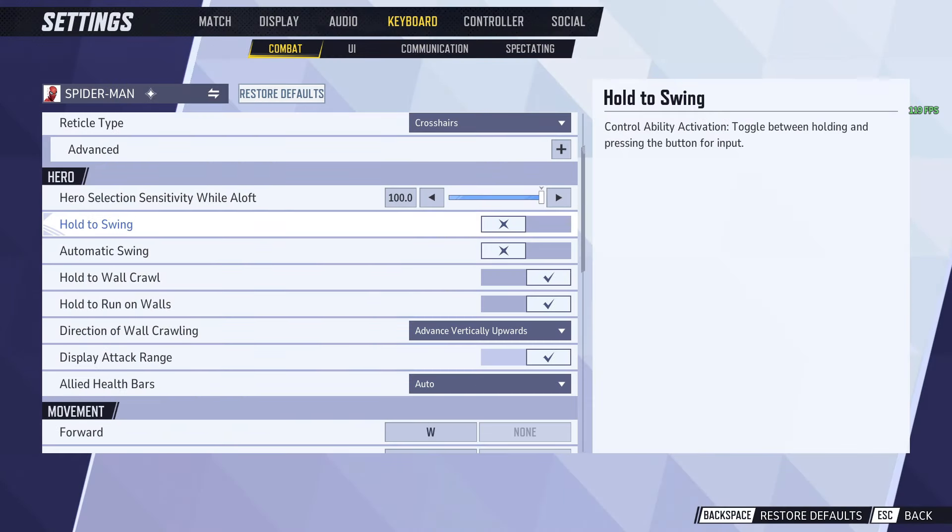So Hold to Swing — you can have that on or off. There are a couple of lenient things you can do with combos, but it really doesn't matter. It's not going to make a difference. Hold to Swing is your preference. I prefer to have it off because I just want to click it and fly away. I don't want to hold it the whole time.